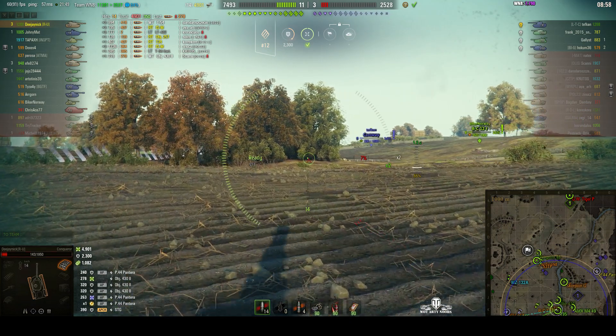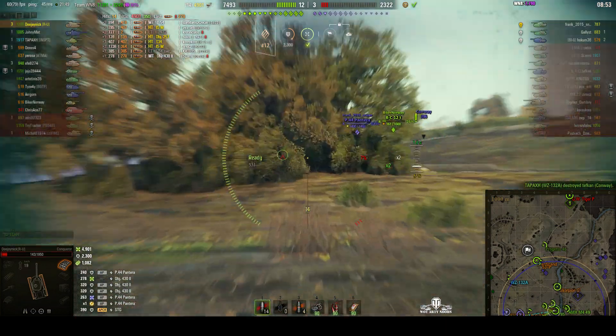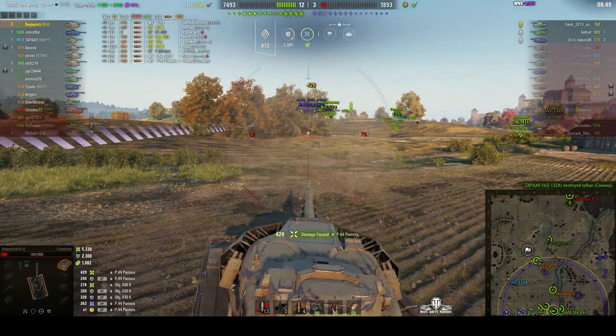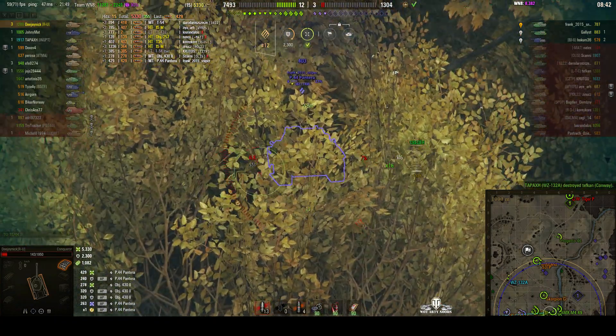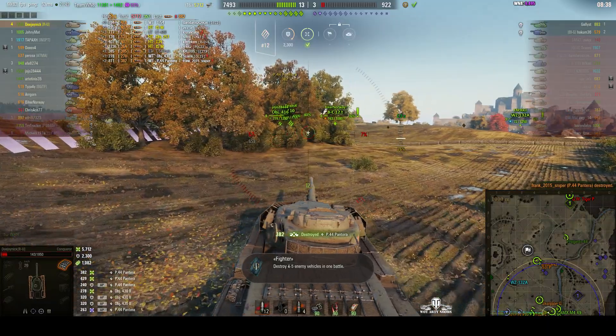We might have the High Caliber as well. There's a Conway — only four enemy tanks left. There's the Pantera — yes, he was in the bushes. 429, good roll. He's still a two-shot though. Can somebody else hit him? Yes, they do — he's a one-shot now. And we get him for 382. That's our fourth kill.